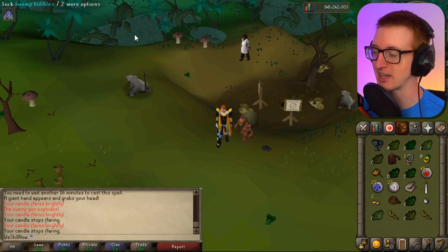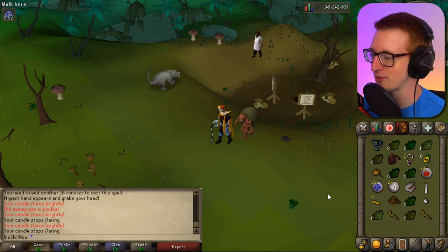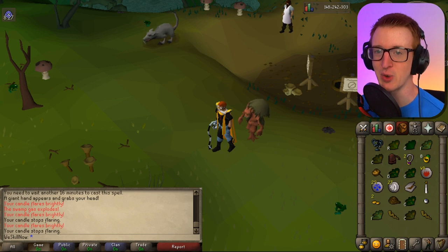We're on the first couple of steps and we're already full — our inventory is just full of herbs and stuff already. Things are looking pretty good, but there are other options as well.